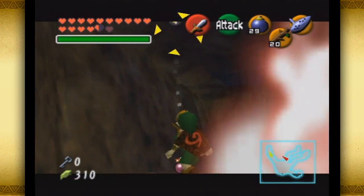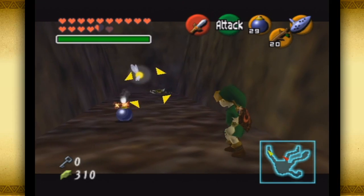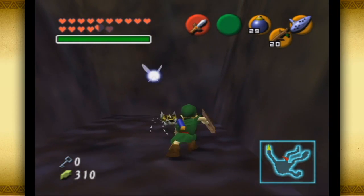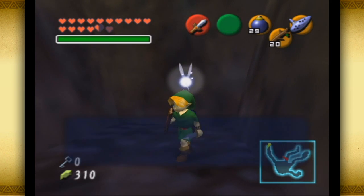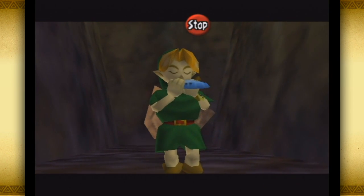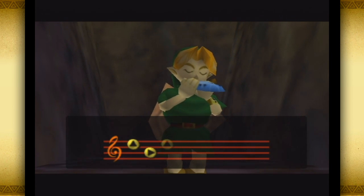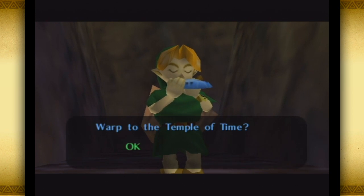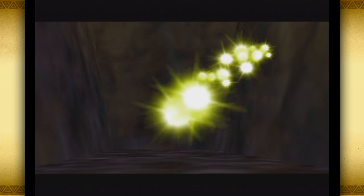Most undead enemies, apart from Stalfos, disappear over time — not instantaneously. Dead Hand also disappears over time, which is creepy — he kind of melts, which is even weirder. Gibdos and ReDeads cannot disappear and are essentially the same enemy, just with a different texture model. In this game you can't attack them with a fire arrow or Din's Fire and burn off the bandages, but in Majora's Mask it'll burn off their bandages and there'll just be a ReDeaD underneath — it's cool that Nintendo even considered that.